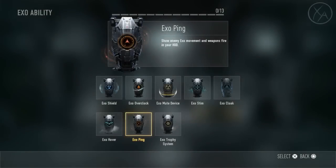The description for the Exo Ping ability didn't really make a whole lot of sense to me at first — it doesn't clearly explain what it does. Basically the description says 'show enemy exo movement and weapons fire in your heads-up display.' At first glance, that sounded like they would be popping up on the mini-map because that's part of your HUD, but that's not the case.